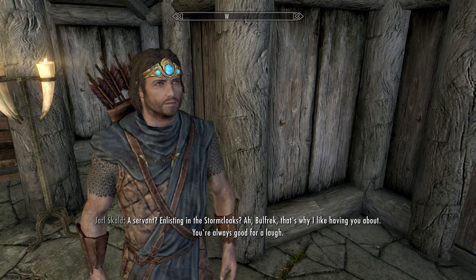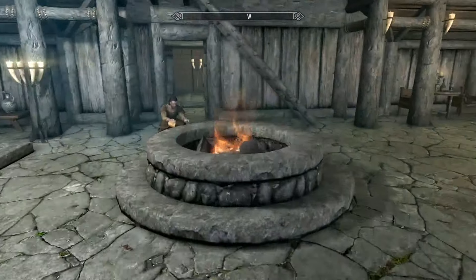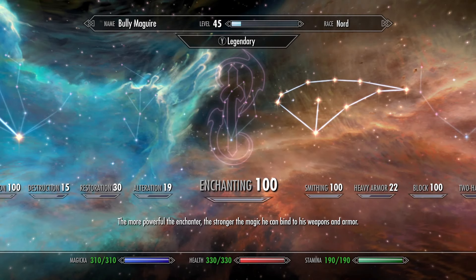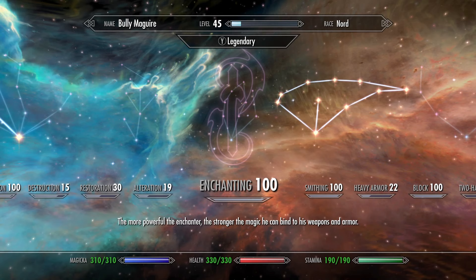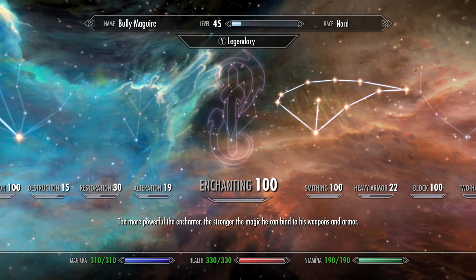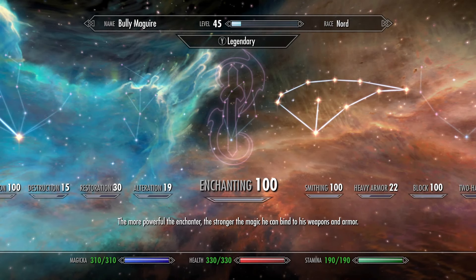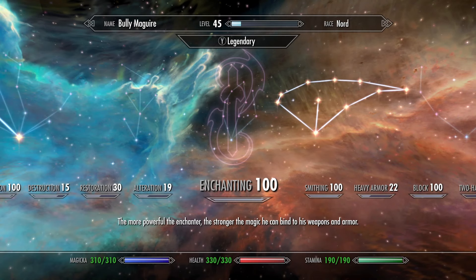Finally — this recording is an hour and 15 minutes long — we just got Enchanting to 100! That also got us up to level 45. It took exactly 216 golden rings and soul gems, a large portion of which were grand soul gems. With XP bonuses, you can do this easily. It took me roughly 35 to 45 minutes.